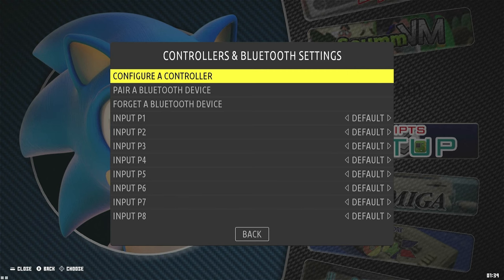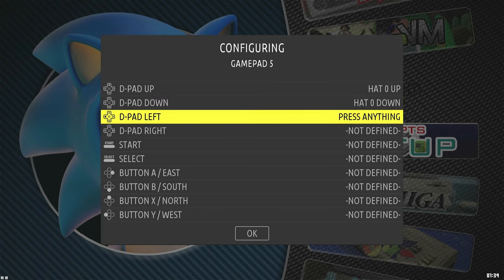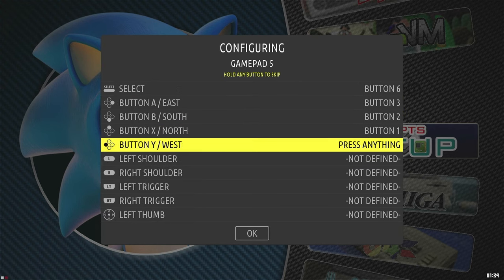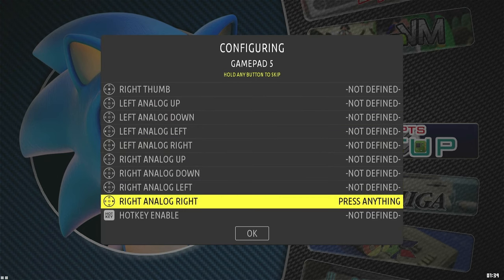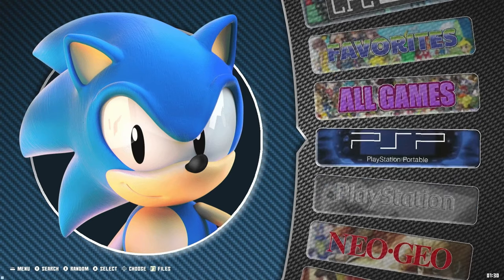Now to configure each controller. Hold down the button on the device you want to set up, then follow the prompts. If we don't have the input requested, we can hold the button to skip. One very important thing to set up is a hotkey enable — I usually share it with the Select button. Now that all 4 controllers are configured,